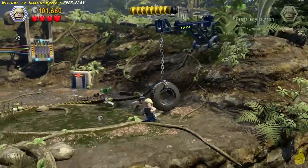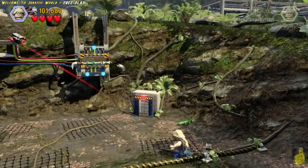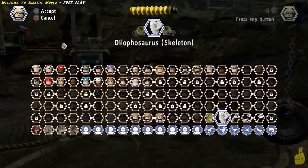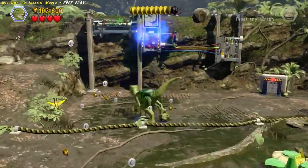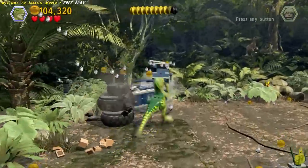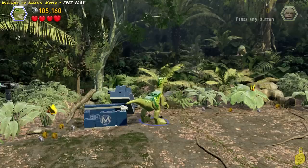Over on the right hand side there's a little tire swing and a few other boxes — go ahead and destroy all the boxes and build up the raptor pounce point. Then switch over to a raptor and do a pounce, which rips the power out from that security cam and gives us access to another higher pounce point, which will allow us to get up to this final ledge.